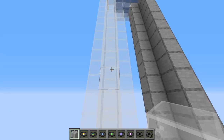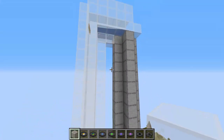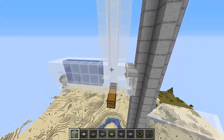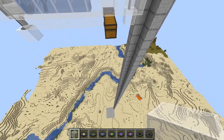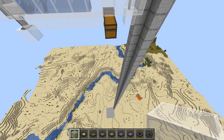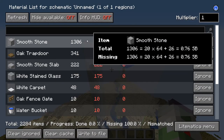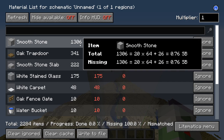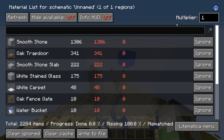This farm is definitely worth it if you want your hands on music discs. My guess is it takes 45 minutes to an hour if you're working quickly in survival, if not a little quicker. Let's go over what you actually need to build this - I'll put the materials list in the description as well. Here is that materials list using the Schematica mod, so some items might be a little off. Even with a little extra you're only getting three quarters of a shulker box of materials, so really not too bad.